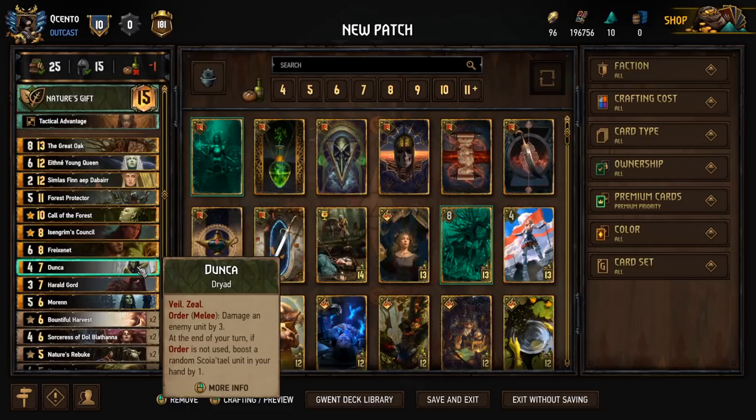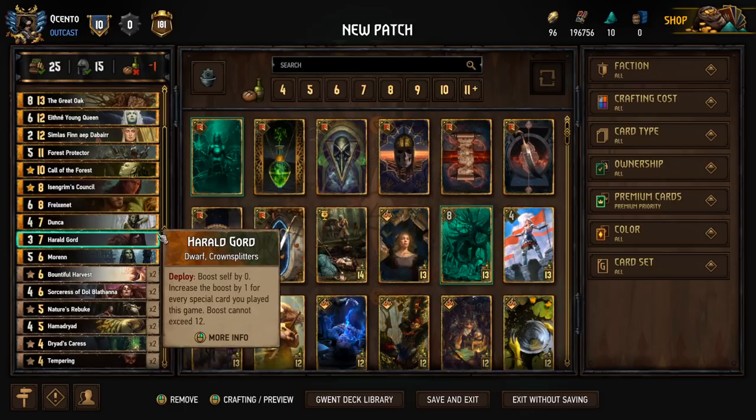Make sure that in round one you don't have Ethne in hand, because when Ethne transforms she will lose the boost you've accrued. So if you're pulling Dunk in round one, tuck back Ethne because we can get her later.